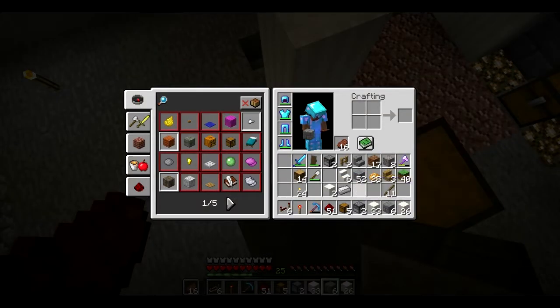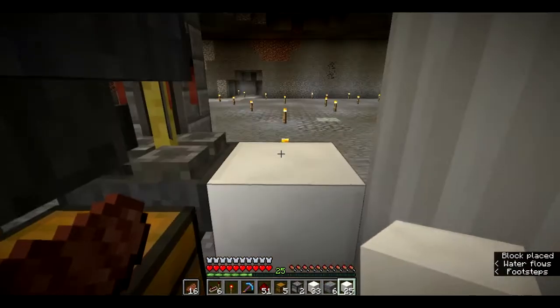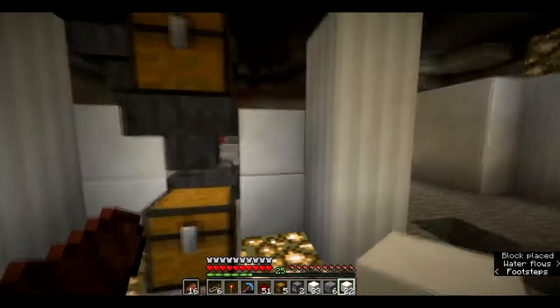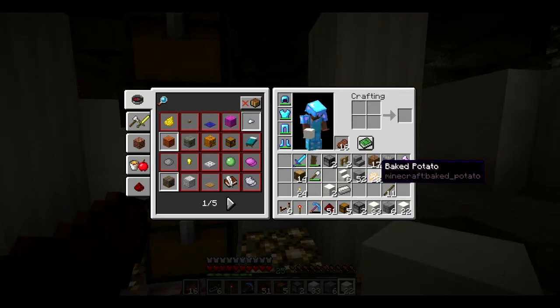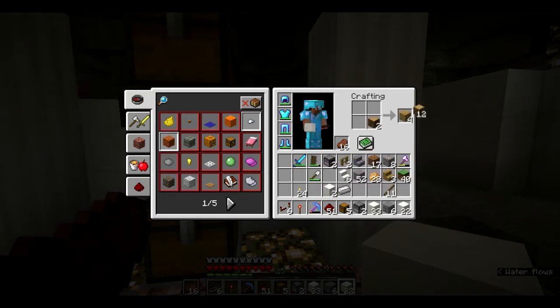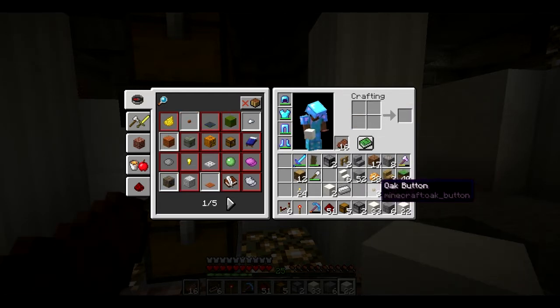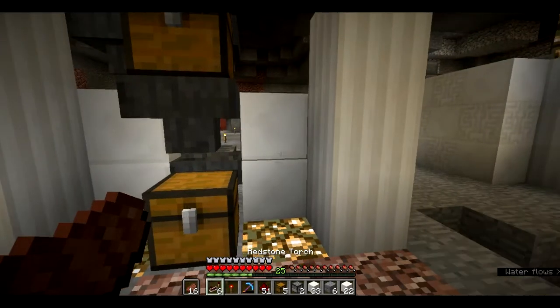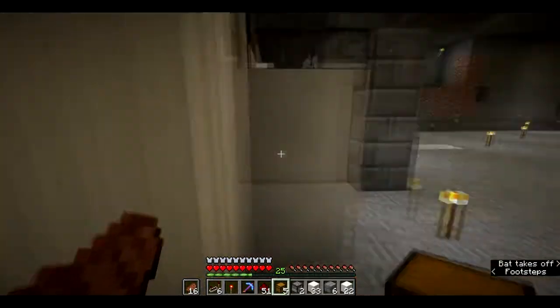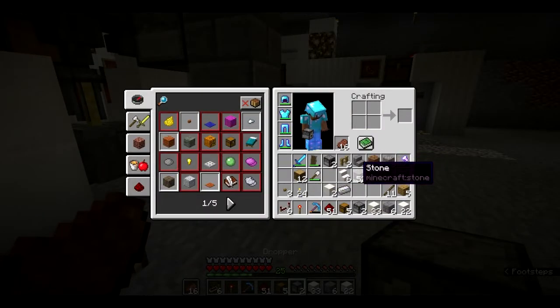You're also going to need a couple of buttons too — I forgot to add that in. That should be easy to do. All you need is some oak logs or acacia, whatever kind of log you have. Oak plank — and there you go, you've got yourself a button. I'm running out of stone bricks so let's make some more stone bricks.